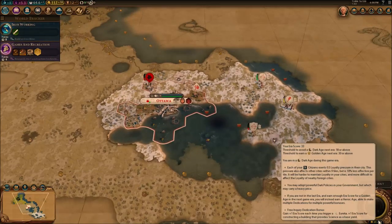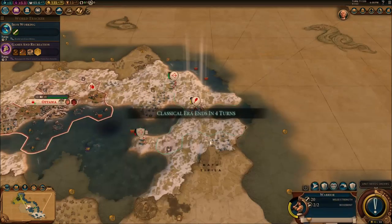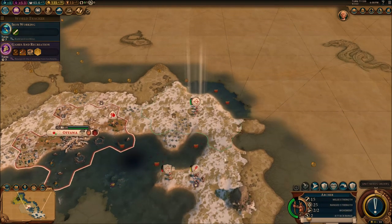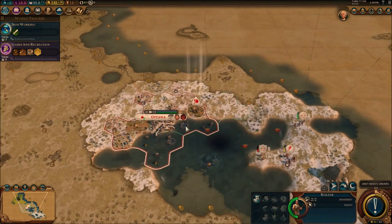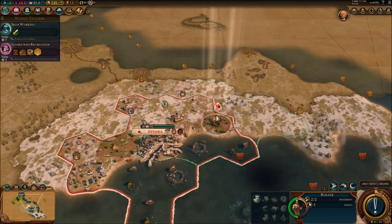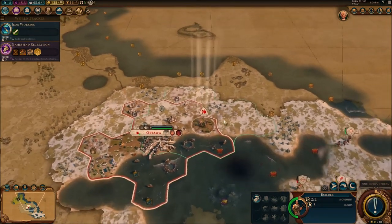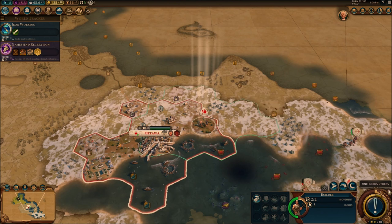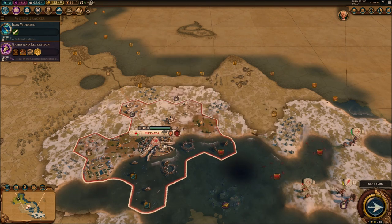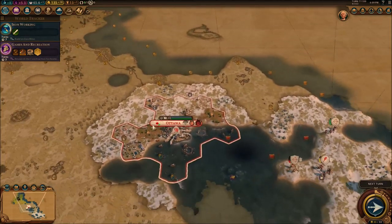Let's continue to the next turn. At least we're going to be in a golden age for the next era, as you can see right here — that's really good for us. We could quickly purchase that tile, but I kind of want to save it. I'm going to let my builder into the city so he can wait, because those barbarians — I'm not so sure just yet.